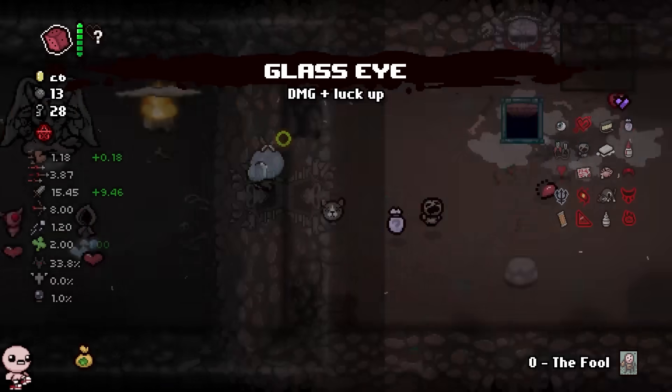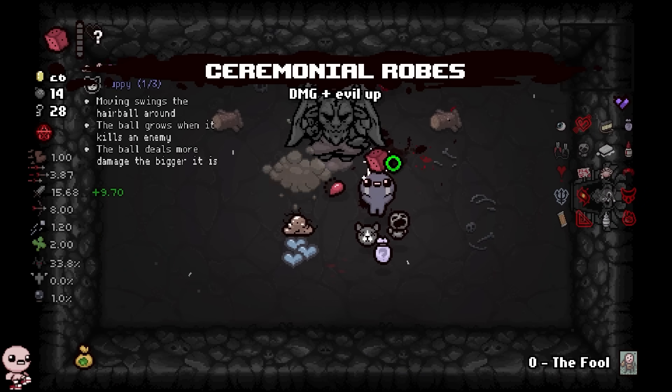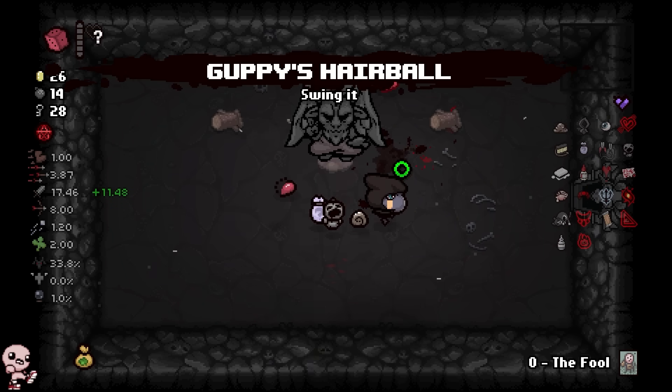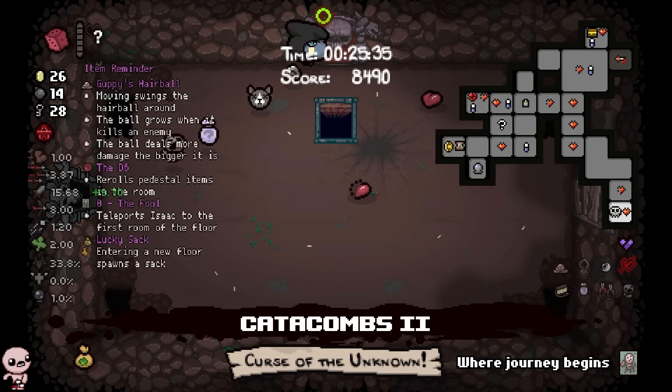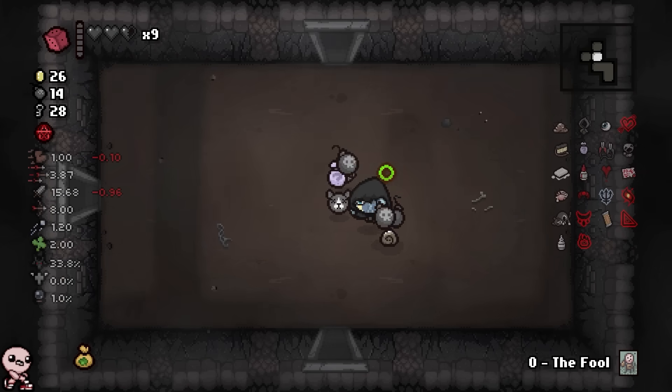With that done, we get glass eye, we get a double room and ceremonial robes. This is humongous. I'll take this and roll, and Guppy is good. I hope I don't die — I don't know how much health I have, but it looks like we're chilling. Let's go down again. Already on Necropolis. You love to see it.